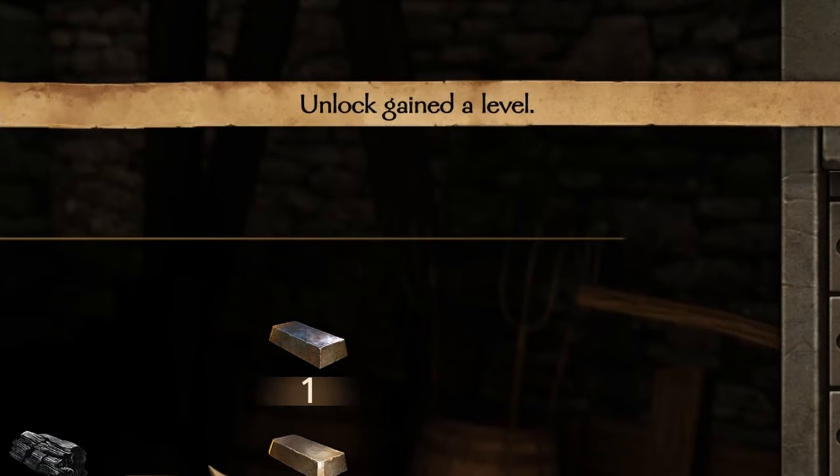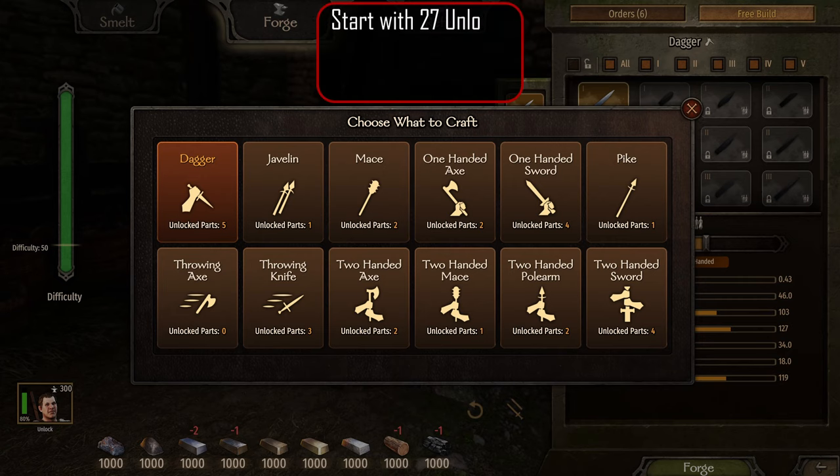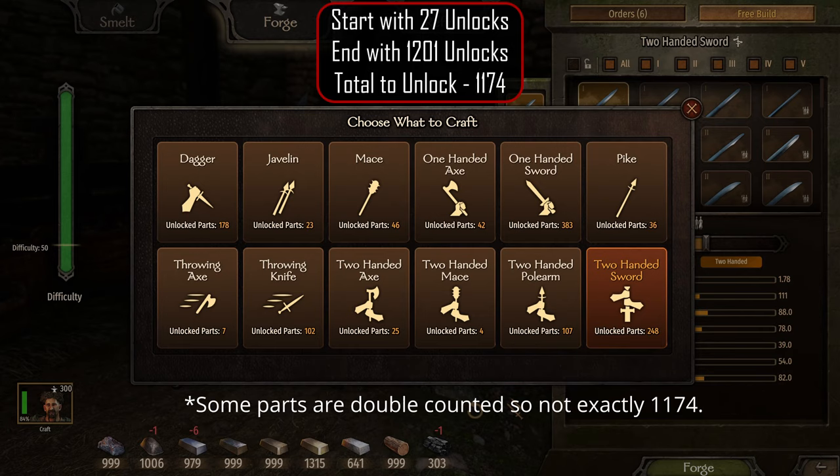After a certain number of unlocks, you will raise your unlock level, which slows down your unlocking progression. The rate at which you unlock parts is not tied to your character's XP gain. You start the game with 27 weapon parts unlocked, and there are 1201 weapon parts total in the game, so to unlock everything you need 1174 parts unlocked.